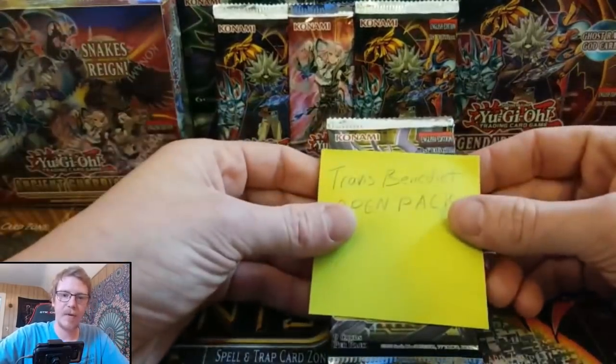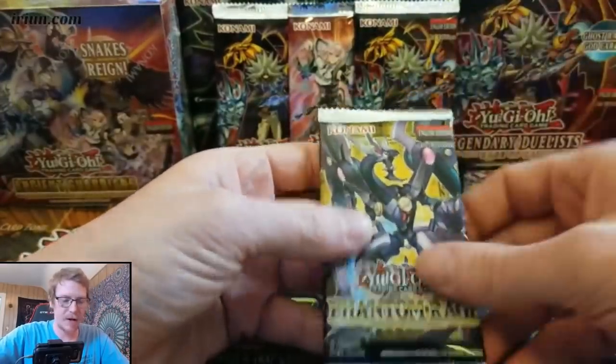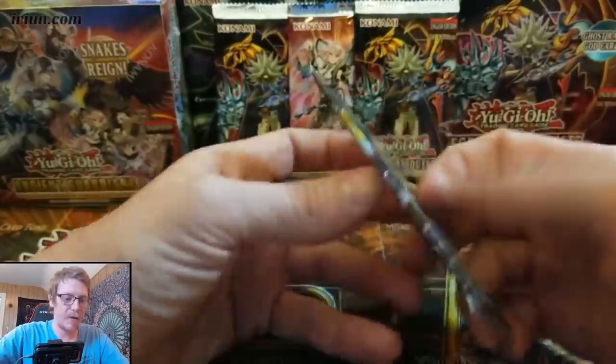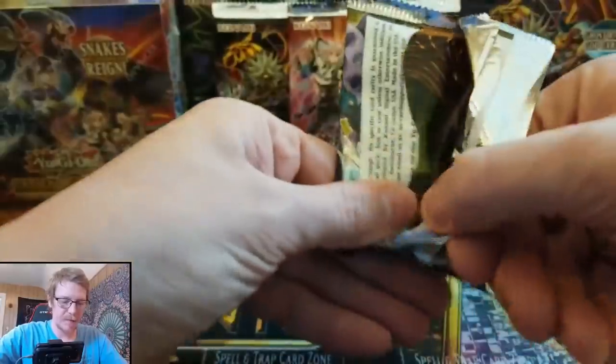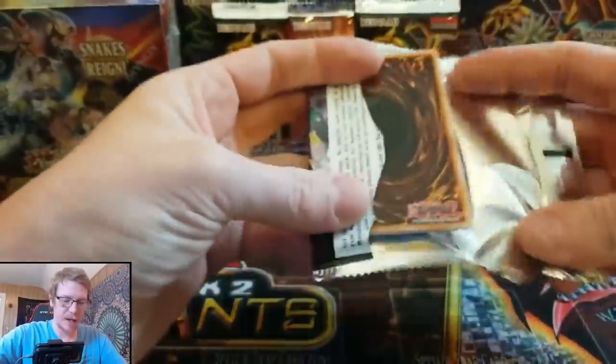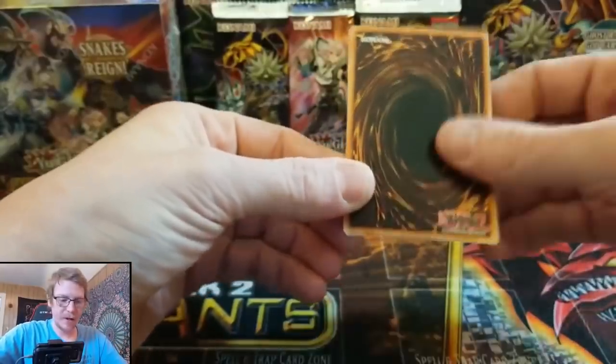First off, Travis wanted us to open a pack for him — he won a pack. He said open it up, man. All right, so we're going to go ahead and get that opened up. We gave you a Phantom Rage, man. Super excited about the new setup. We're just tweaking some things out, getting things working right, and hopefully this goes well.